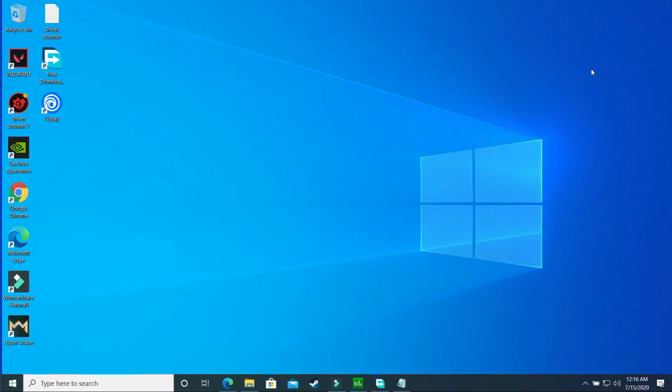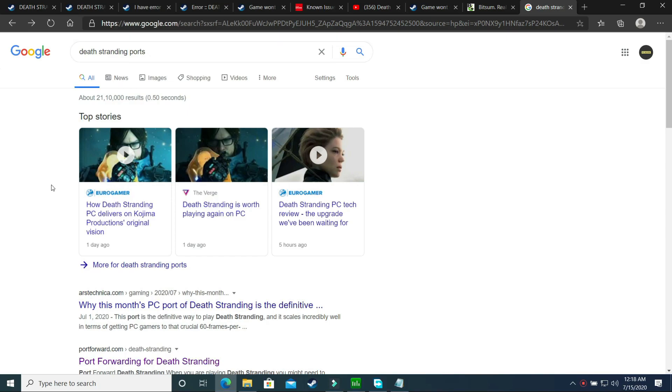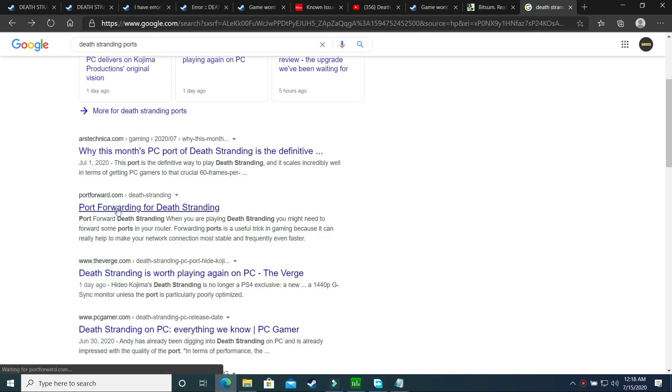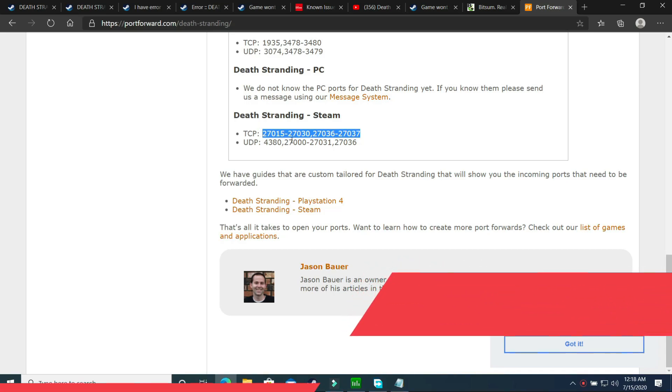Now let's proceed to the third step — port forwarding. First we need to know what ports are used in Death Stranding, so just Google 'Death Stranding ports' and go to the portforward.com link. Scroll down and search for Steam, which is the PC version. You'll see both TCP and UDP ports listed. If you don't want to visit the website, I'll provide both ports in the description of this video. Start by copying the TCP ports.